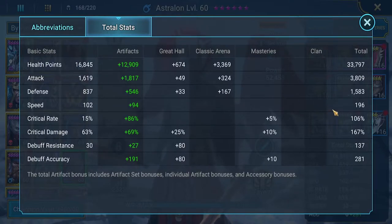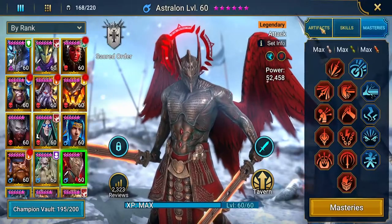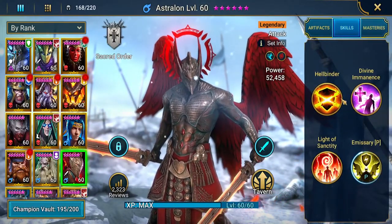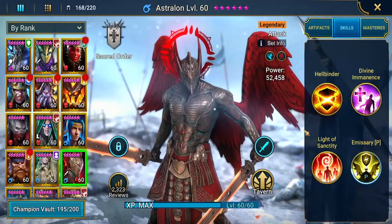He's at 196 speed with good crit rate and crit damage — we could have more crit damage but we'd sacrifice some crit rate. He's got 137 resistance and 208 accuracy. All his books and masteries are done. We went down Helm Smasher to get that extra 25% ignore damage.